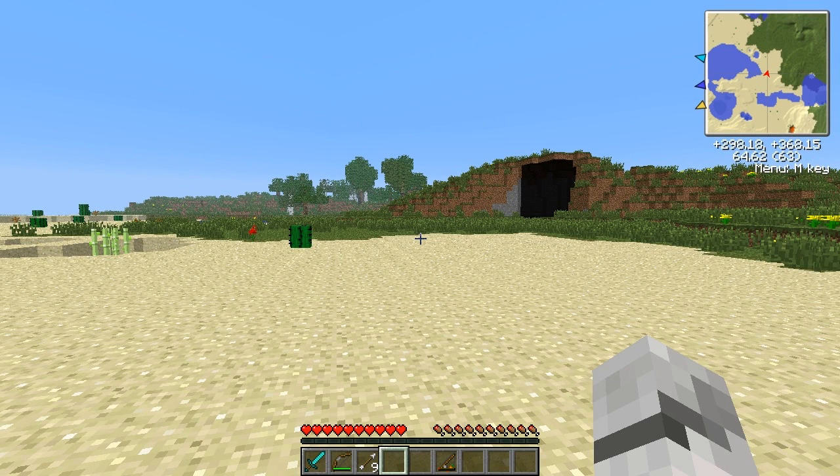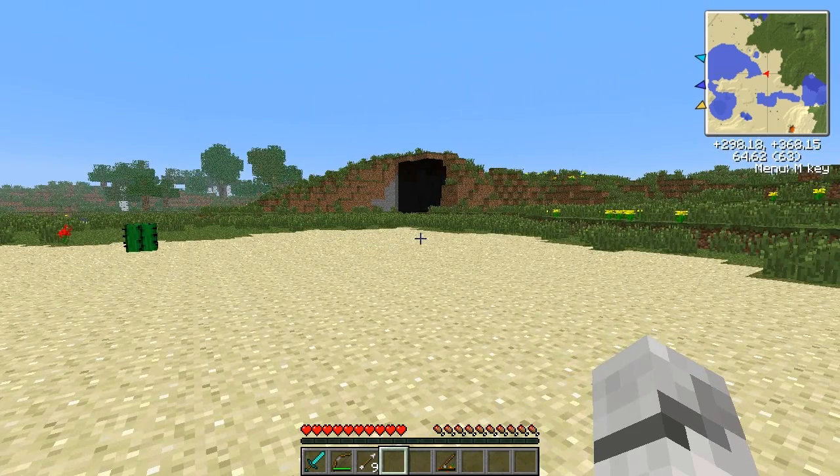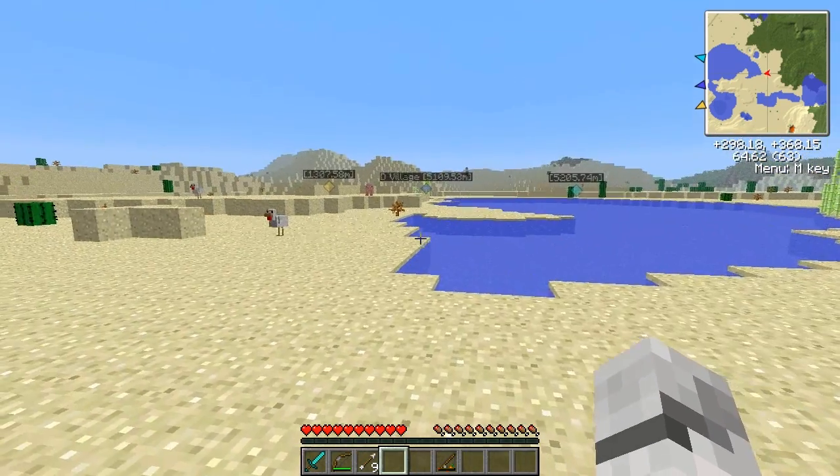Hi people and welcome to a new Minecraft mod video. Today we are looking at the Animated Player mod. This is for Minecraft 1.5.1, whatever it says in the title and description. The link to the mod will be in the description below, as well as links to other stuff. You need Minecraft Forge for this, so make sure you get that and the correct version. Read the forum thread for how to install and all that good stuff.